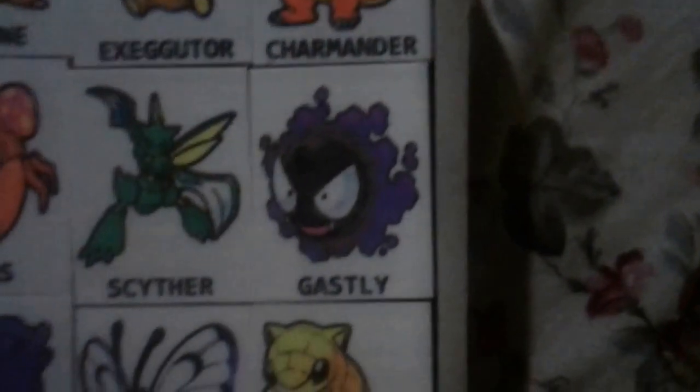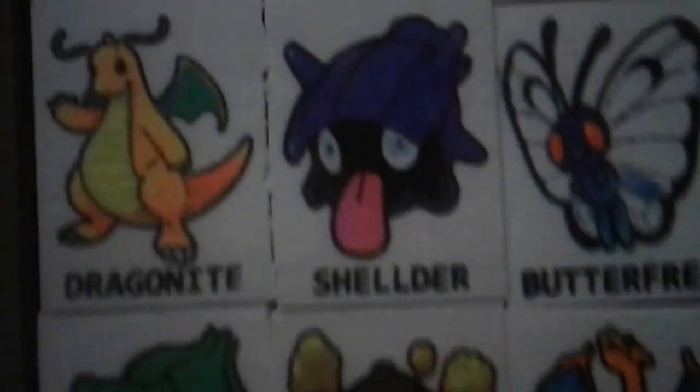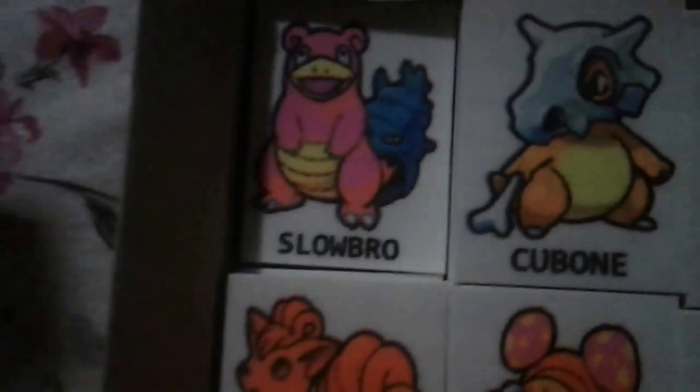Okay, I set it up. So I have Ghastly, Sator, Paras, and this Dragon Knight, Shellder, Butterfree, Senshu, a Bulbasaur, Koffing, Charizard, and Gengar. Let's see what's on the bottom of these.